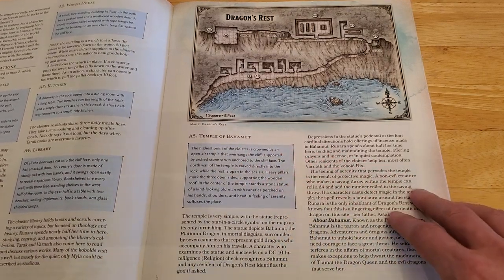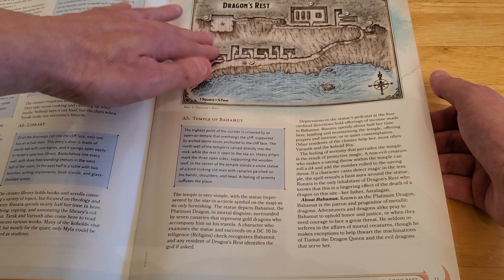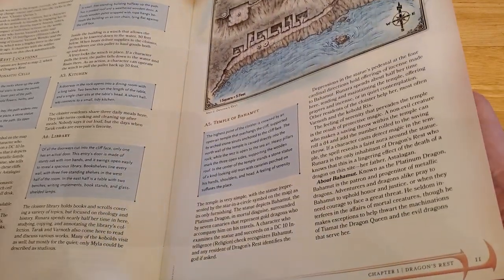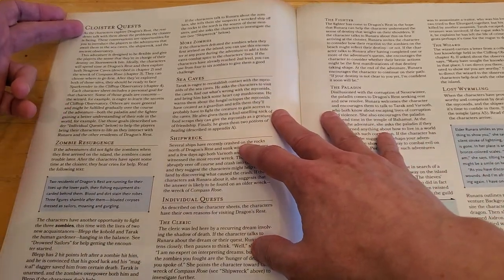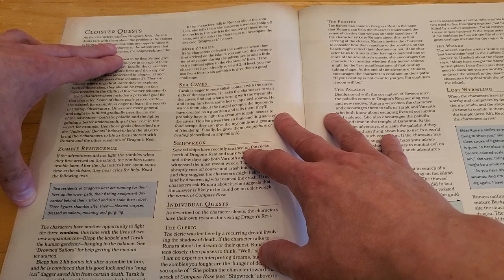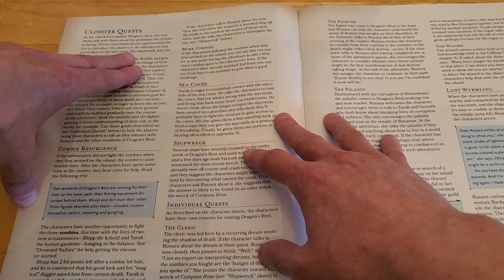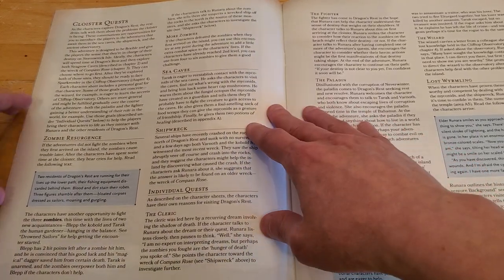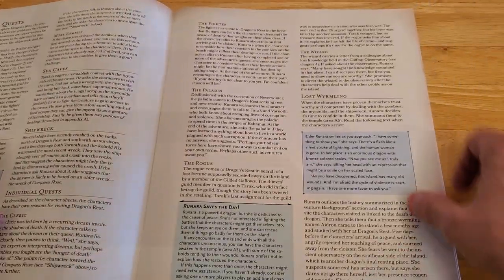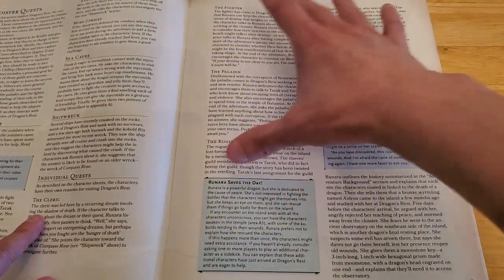Moving on, there's the winch house and so on — until finally the Temple of Bahamut. There's probably some sort of mini battle or mini boss there. Then we have the Cloister Quests section with the sea caves and the shipwreck as different sections. There are also individual quests — the cleric has an individual quest, the fighter, the paladin, the rogue, the wizard — so individual quests for everybody.